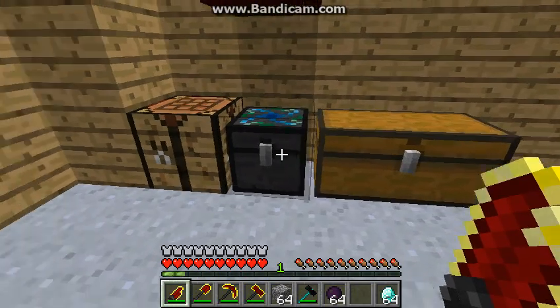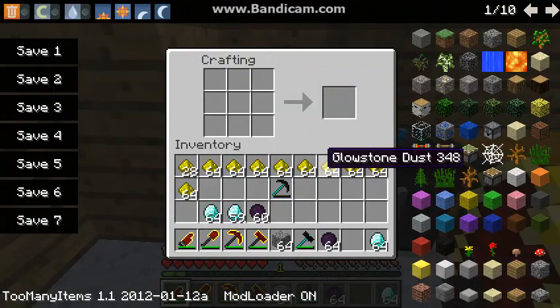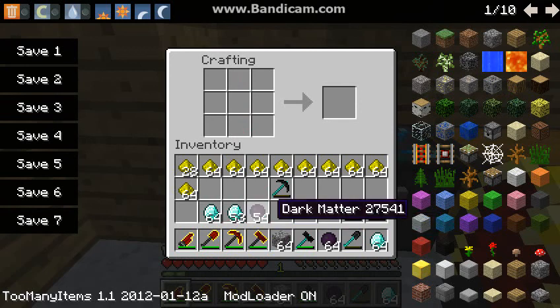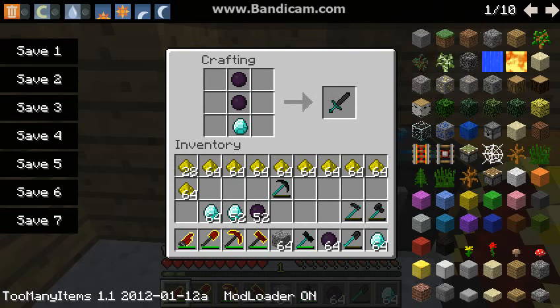And that's also a totally new item. And the next thing is a dark matter shovel, which you make like this — dark matter shovel. Then there's a dark matter axe. Dark matter axe. And there's a dark matter hoe, which is made like this. There's also a dark matter sword, which is made like this. The sword is very powerful — it's really nice. I love it.